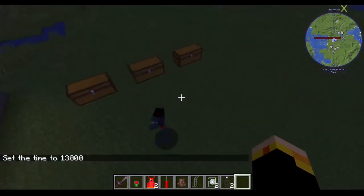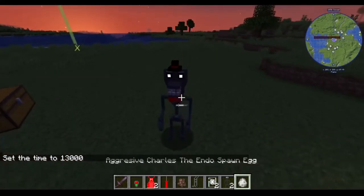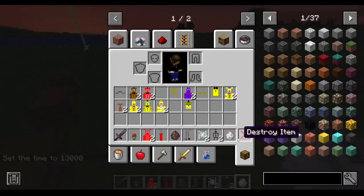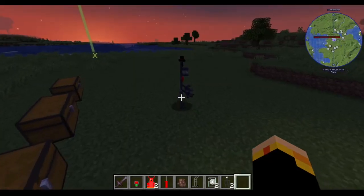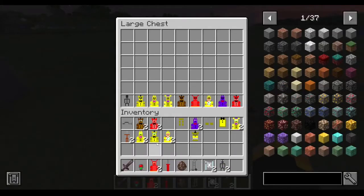If you set the time to night, this happens — this is where they start walking around. As you can see, the endo is now in possessed or aggressive mode.